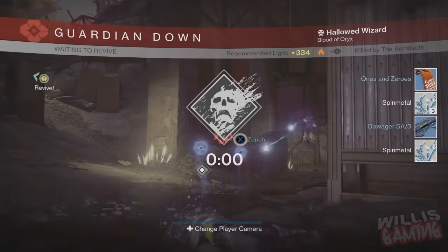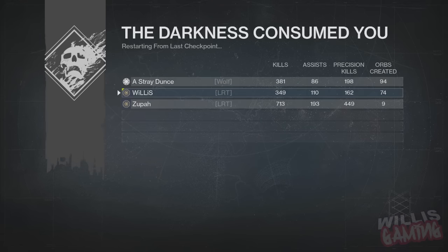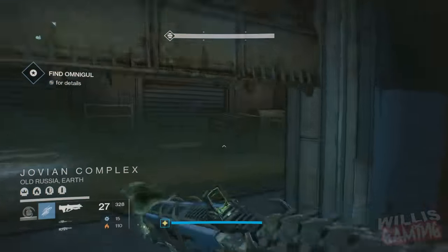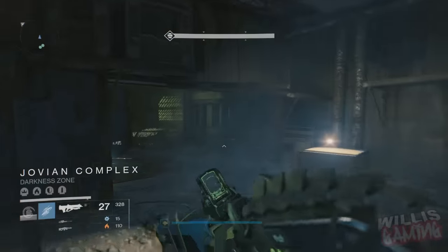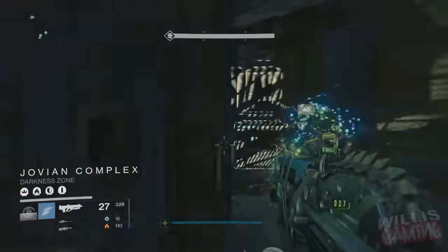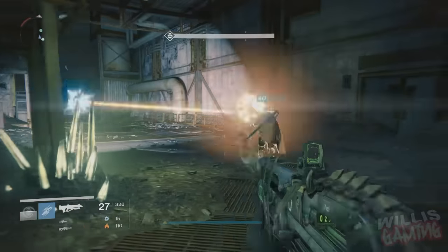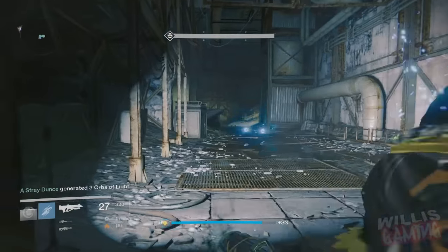After that, you basically just need to go into the strike playlist and look for Omnigul. What I recommend is you can just back out and keep searching if you don't find it, but what we did was keep playing until we found the strike so we kept our strike buff — the Vanguard streak buff that gives you more legendaries. I also recommend having some of the infection buffs because apparently some of them increase your loot drops and some increase XP gained.